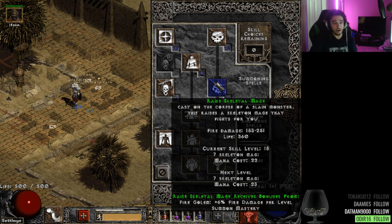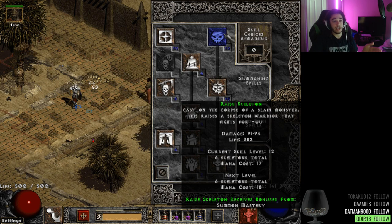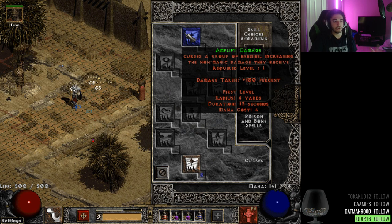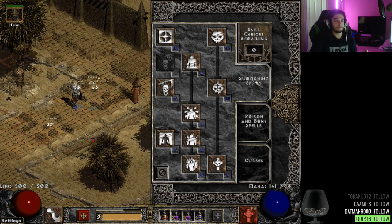We're going to be stacking Flame Golems, so we'll have two Fire Golems out with a bunch of fire Skeletal Mages, plus regular Skeletons since we'll be scaling Summon Mastery as well. I can just put one point into Amp Damage — that's like double damage for physical — so one point in Amp, and anytime there's an immune boss I can just pop it and it should be fine. Still a lot to figure out, but that's the idea.